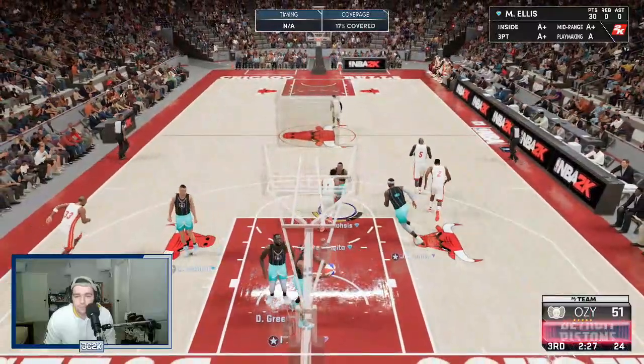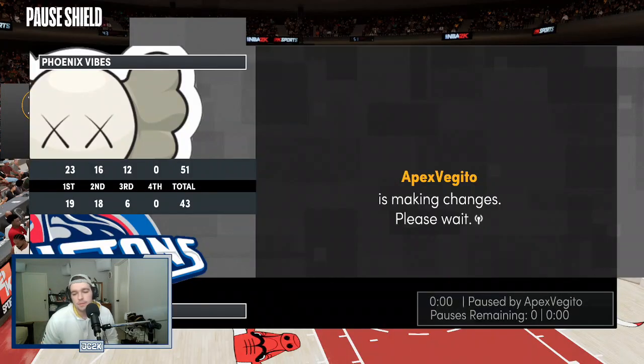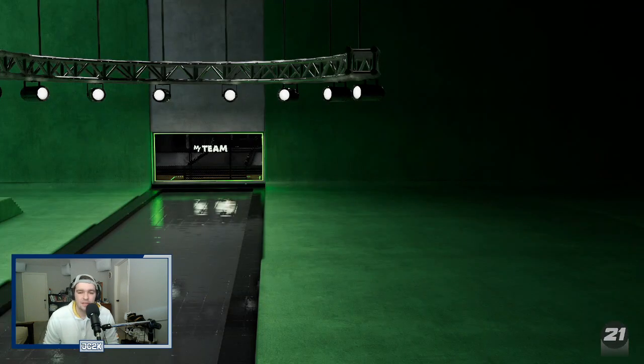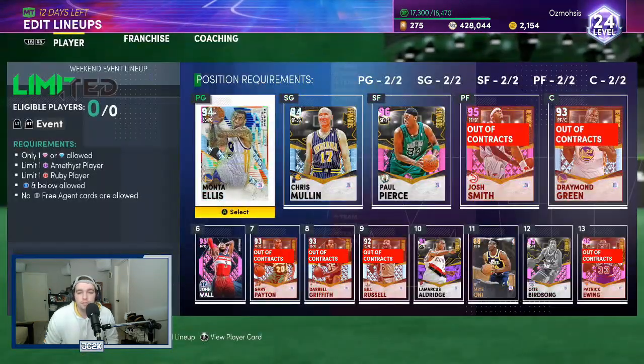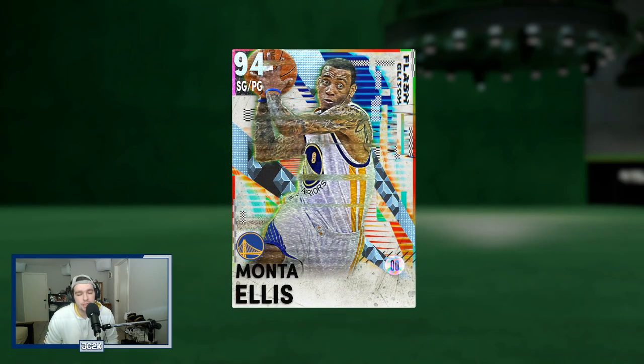It looks like this guy has used the rest of his pause timer, so we're going to take the quit. Monte finished with something along the lines of, I think about 32 points. This card is a complete bucket getter. I think pretty simply — if you're looking for a scorer, he's about as good as it gets. His release is phenomenal, he's got good dribble sticks, he can create his own shot, he can attack the basket. Overall, if you're looking for a scoring point guard, this is the card for you. I really think he might actually make my team on my main squad. He's a budget Steph Curry — he doesn't have the Curry slide, but he can create his own shot, he's got a ridiculous release, it's super easy to green. He's a phenomenal card.